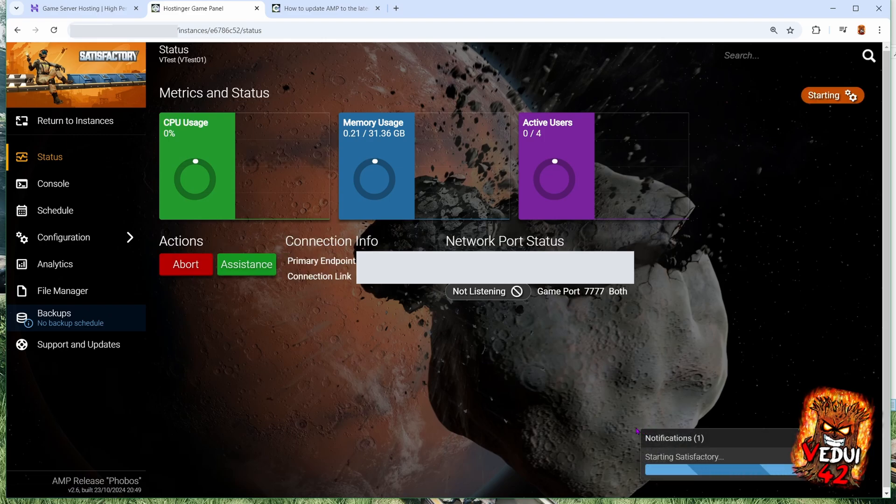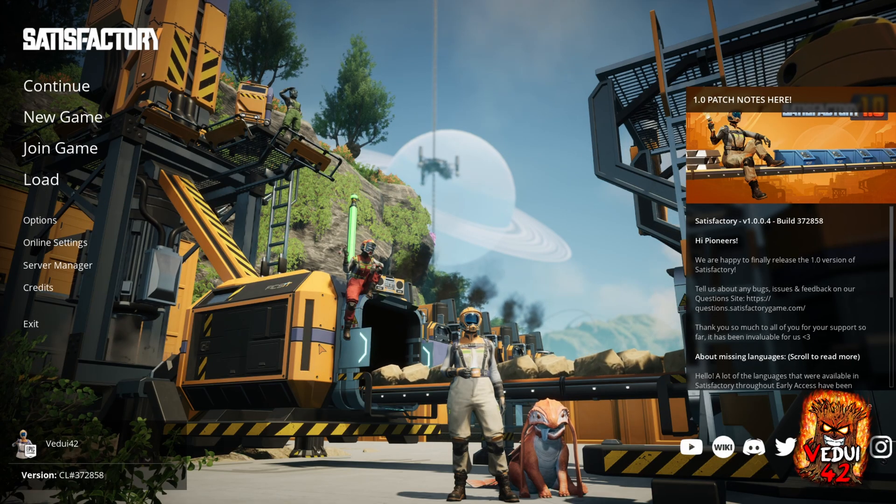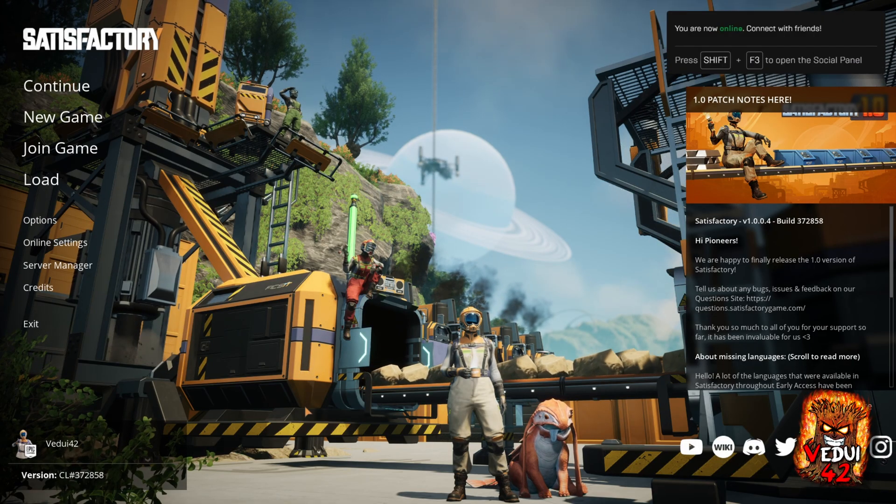It's going to tell us that it's starting Satisfactory. You want to take note of the connection info here — I've blurred that out because it's my server — but you want to look at the IP and port address. Usually the port is 7777 and then the IP that you have. Copy that. I've started my game now, and I run it through Epic, but you should be able to run it through Steam as well.